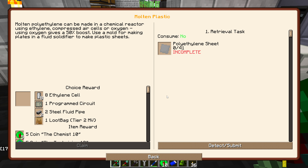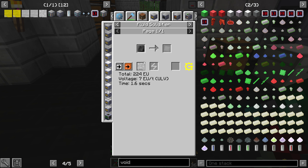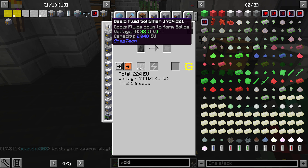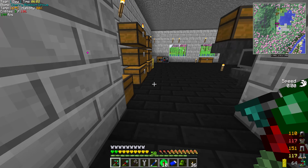So the next thing: molten polyethylene can be made from the chemical reactor and the ethylene with oxygen cells. Using oxygen is 50% better. Okay, fluid solidifier — obviously we're going to use that here. It's cheap, can't go wrong there. You're going to probably use the sheets from time to time, so I'm thinking I'll make another fluid solidifier and set it beside it.